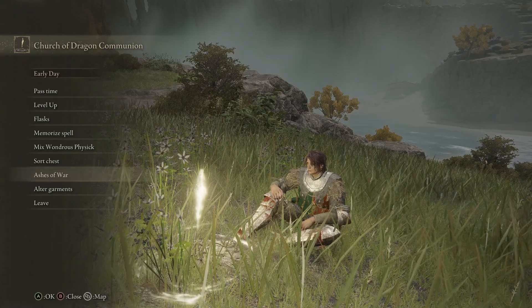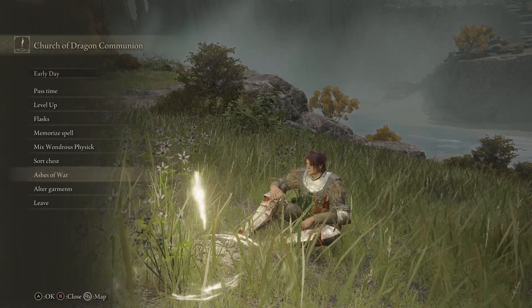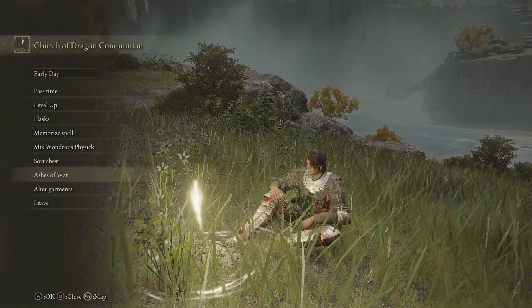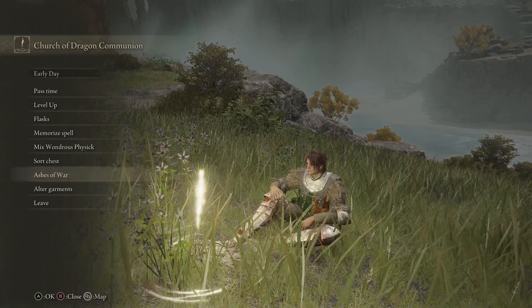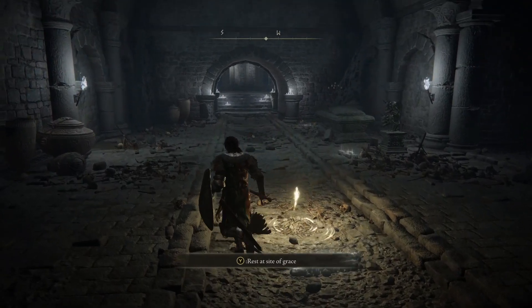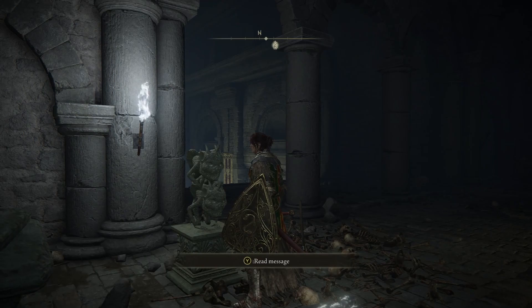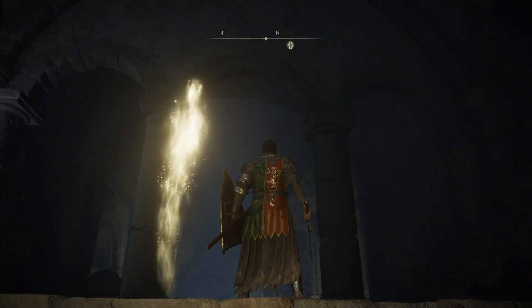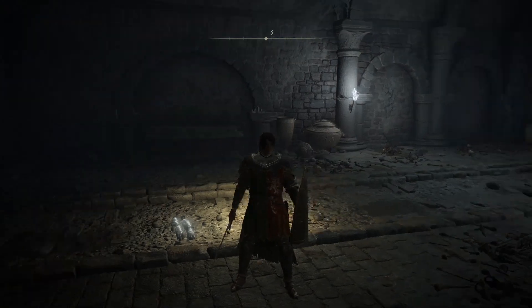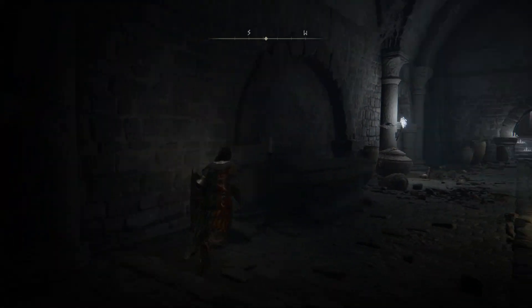This is the moment this build gets interesting — because now I'm going to pivot into an arcane mage build. This particular character is going to be able to do basically everything. And to do that, we are going literally back to where we started — the Stranded Graveyard. Right there at the start of the game, a couple of Stonesword Keys — merchants sell them all the time, they're not even expensive — will get you into this area.